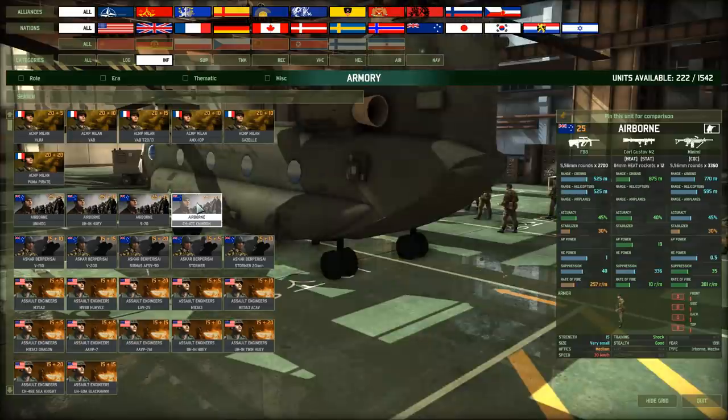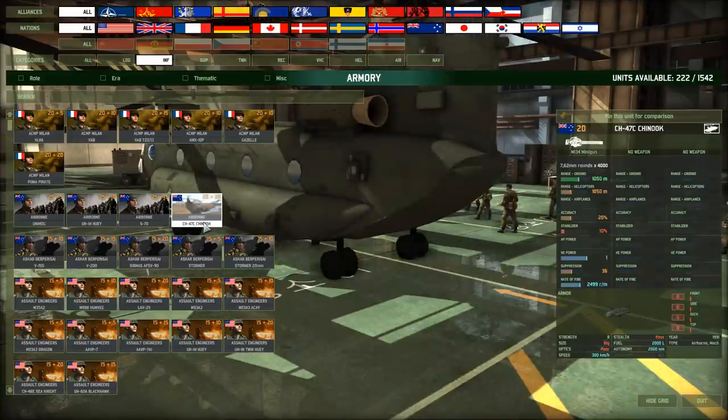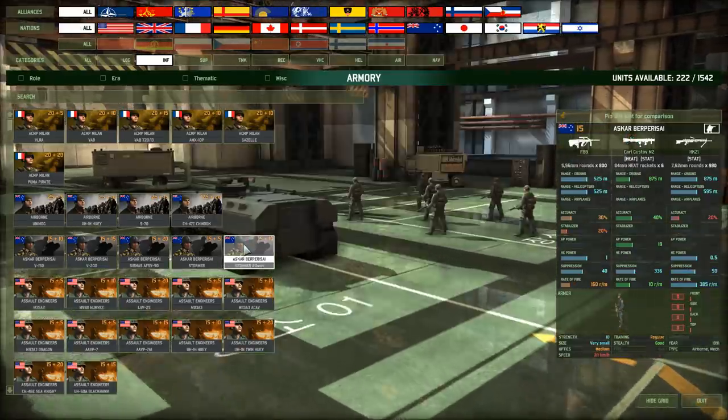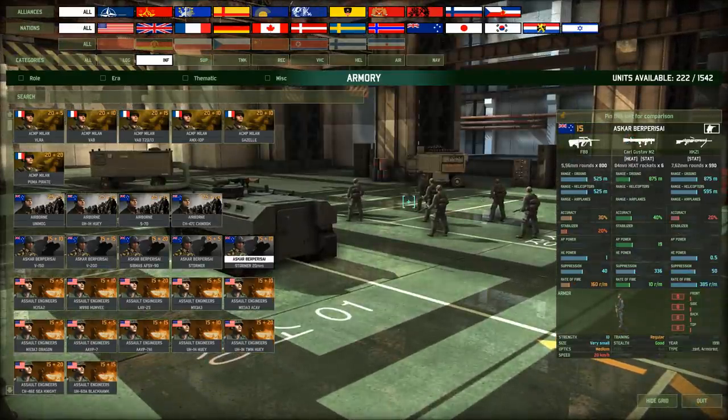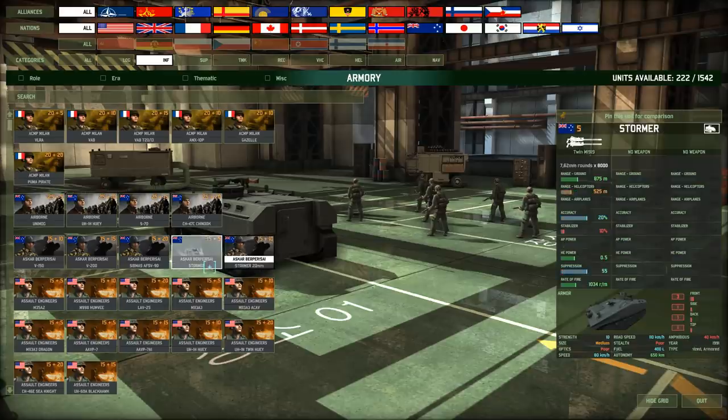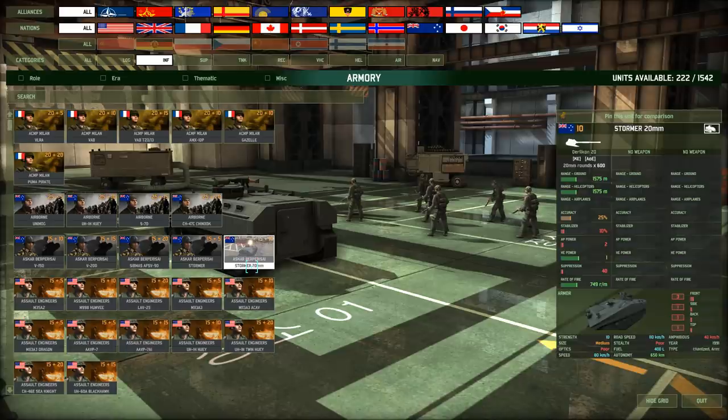For example, this is the Airborne. They come with the CH-47C — nothing too special there, but as you can see, some of the unit icons, such as the Carl Gustav M2, have been subtly adjusted. We also got the Askar Berperisai. These guys come in Stormers, but Stormers with 20mm Urlikans on top of them — so not your average Stormer that you normally pay five points for. These things actually come with a pretty dangerous autocannon.